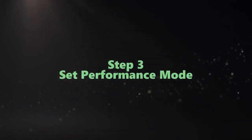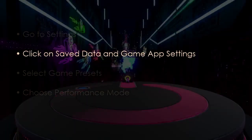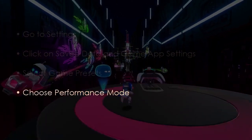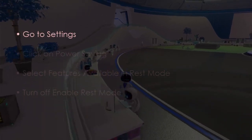Next, set Performance Mode. Go to Settings, then click on Save Data and Game/App Settings. Select Game Presets and choose Performance Mode.